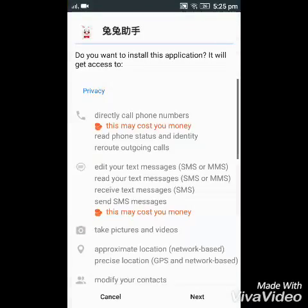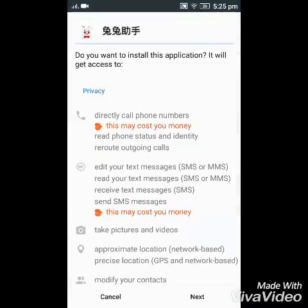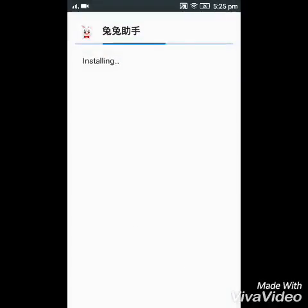Open it and install it. By the way, I forgot to mention — you must first uninstall your regular Pokémon GO app, otherwise it will not work. Then after TutuApp is installed, open it.